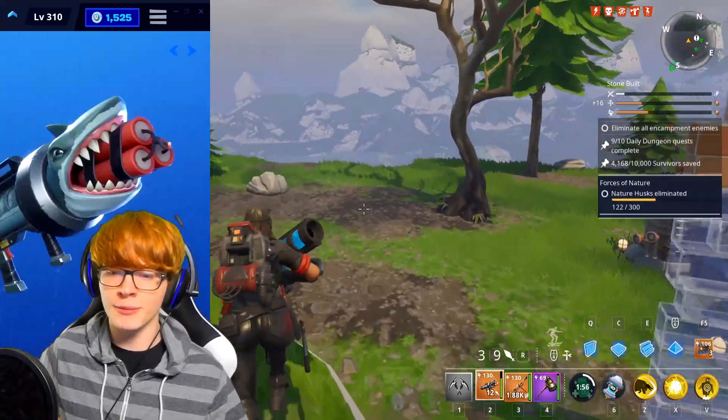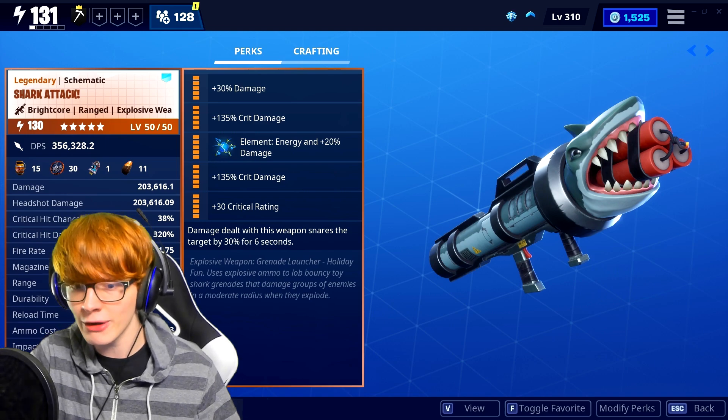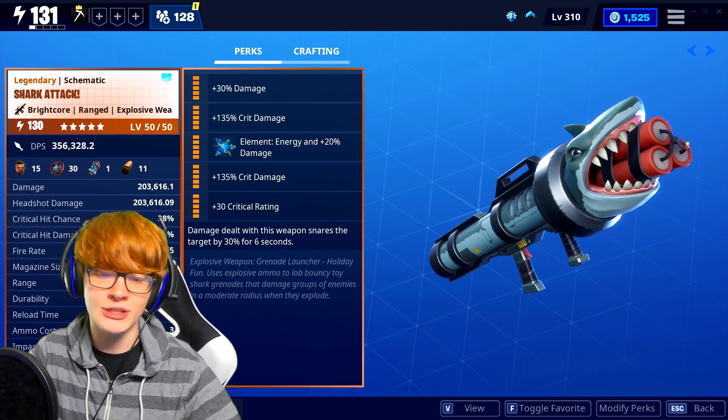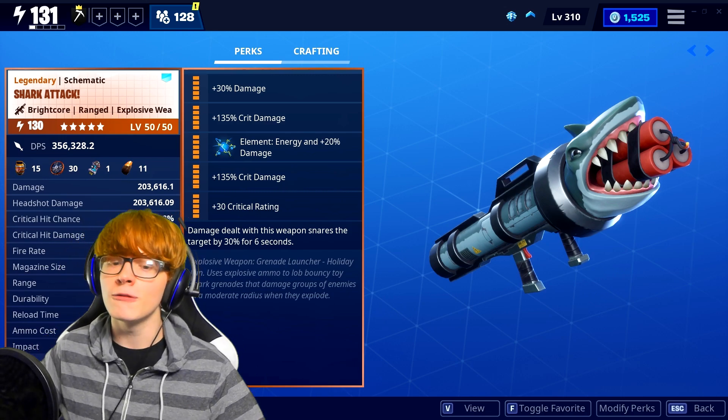The perks on this weapon should be no surprise to really anyone because crit is just ridiculously overpowered. We have crit damage, crit damage, crit rating, energy, and damage, with the final perk being: damage dealt with this weapon snares the target by 30% for 6 seconds.